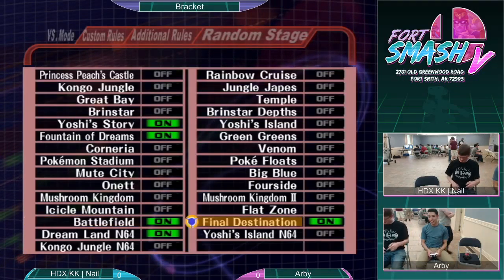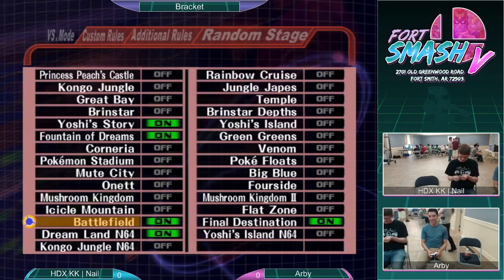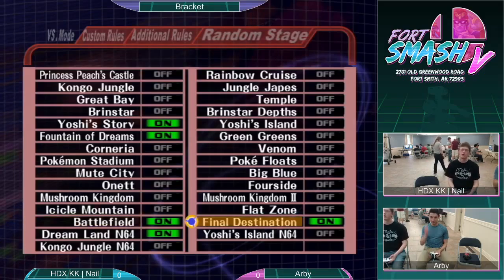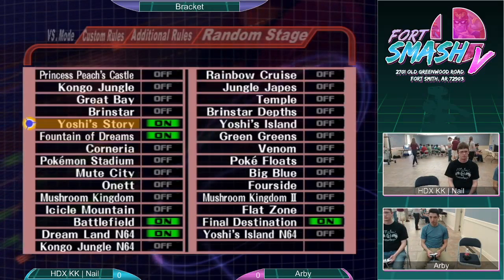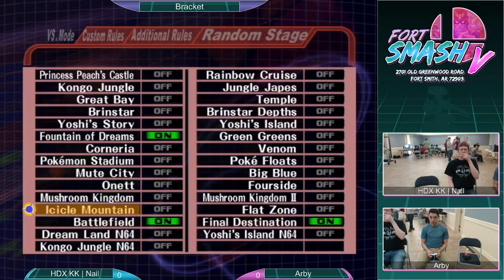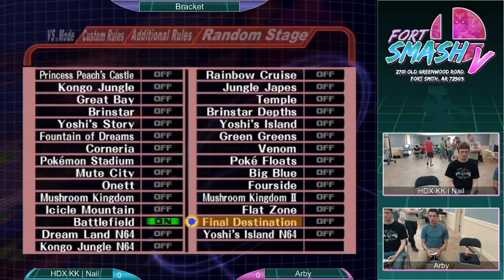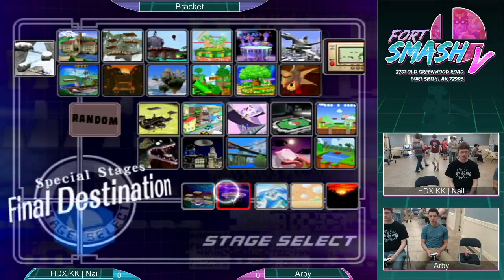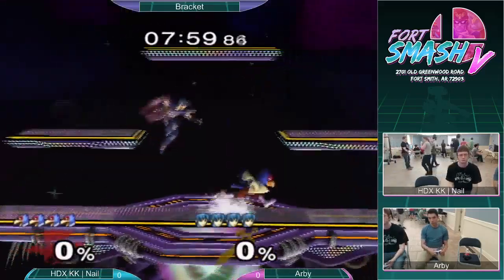Alright, best of three here — first to two wins the set and advances. This is winners, round of 16 or round of 32, one of the two. Finn and Liren are on setup 3, Arby the one you just saw in Melee doubles. Nail is going with Falco, and Arby with the Marth counter pick.